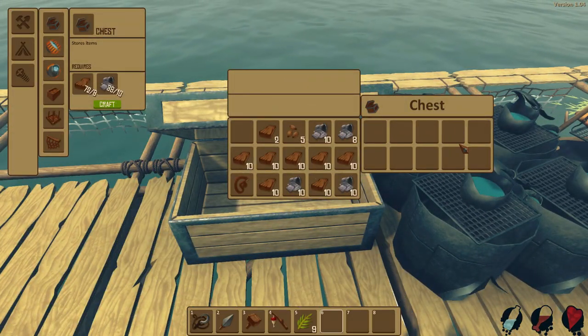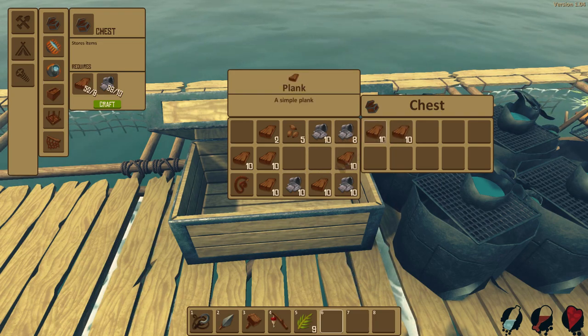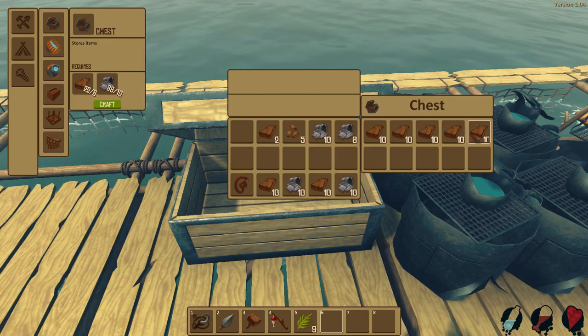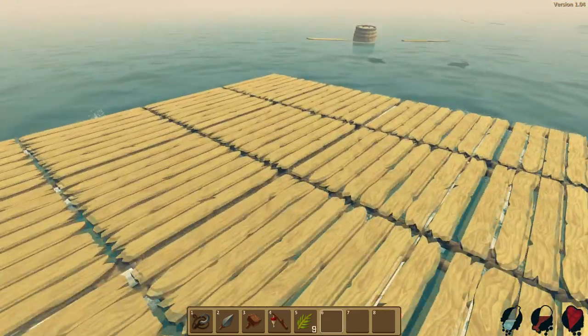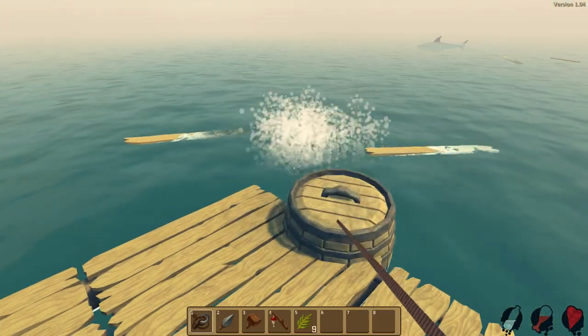How much does this chest hold? It holds 10 items. That's good. We have a lot of wood so I'm going to put a bunch of wood in here. This is so good — I'm glad the developer put this in, which tells us the developer is very much listening.